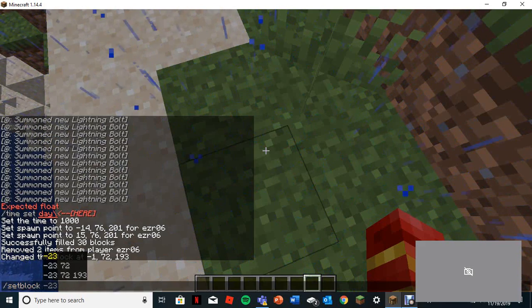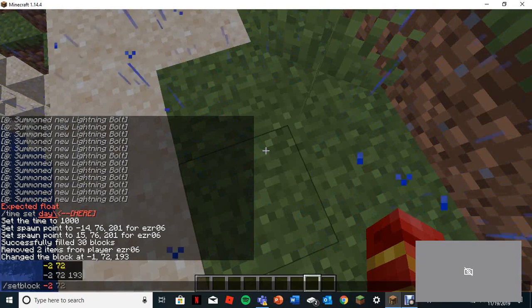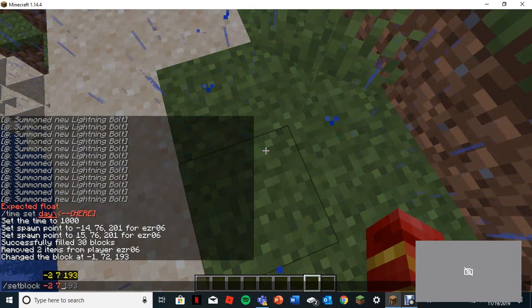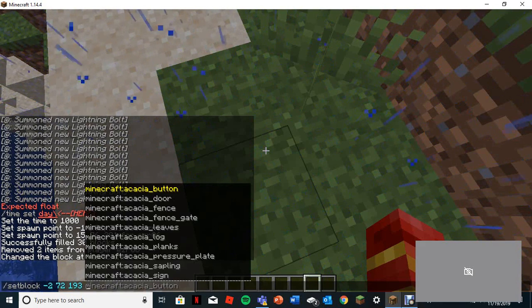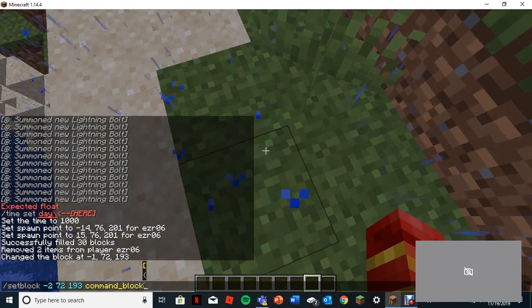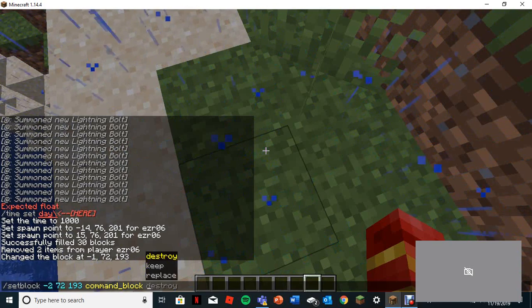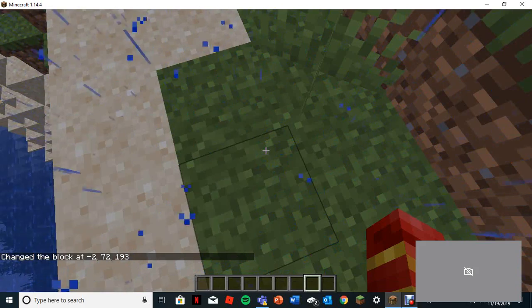So slash setblock, space, negative two, seven two, one nine three, command underscore block. And then you can do destroy, which will destroy the block under it — that's what I usually do.